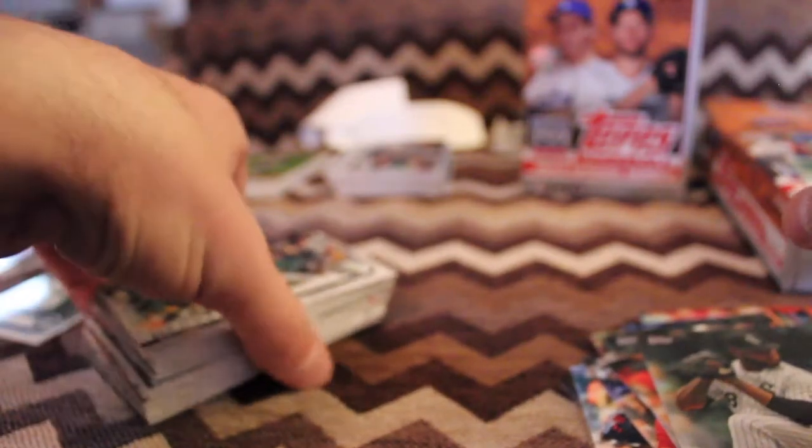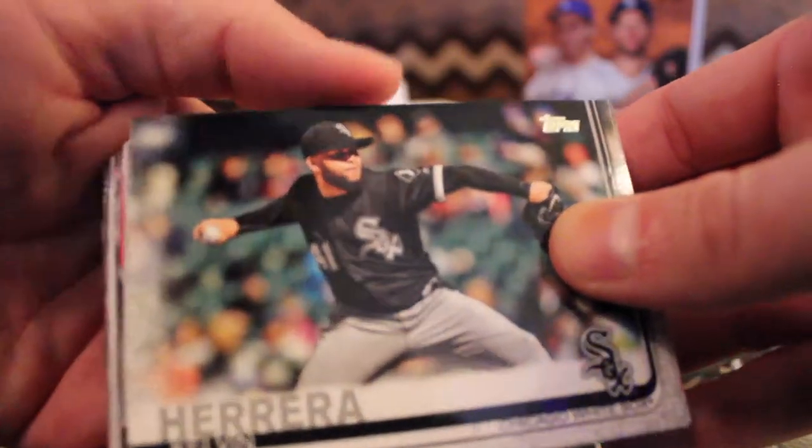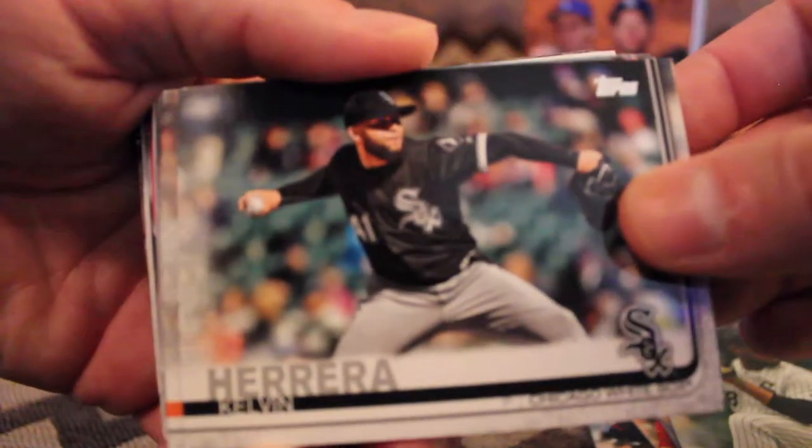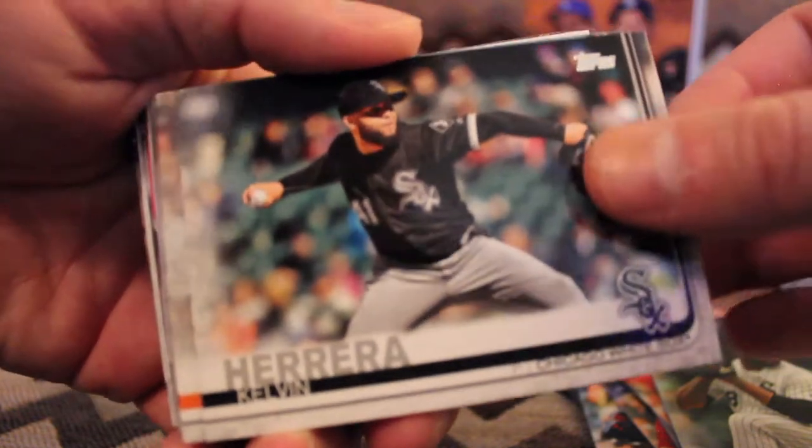Just past where the bent card was, we've got Kelvin Herrera. He was Dr. Jekyll and Mr. Hyde — he started the season so strong and then was bad for the vast majority of the year, though I think he finished okay.